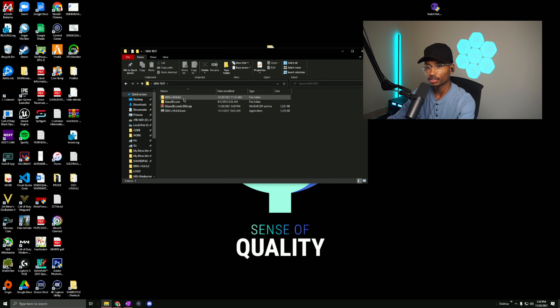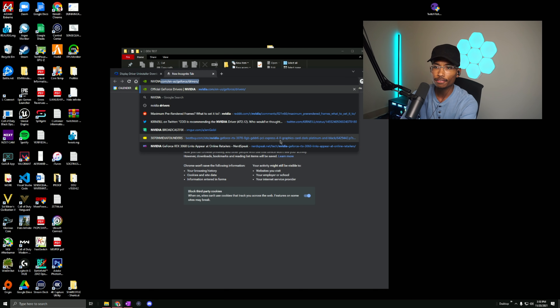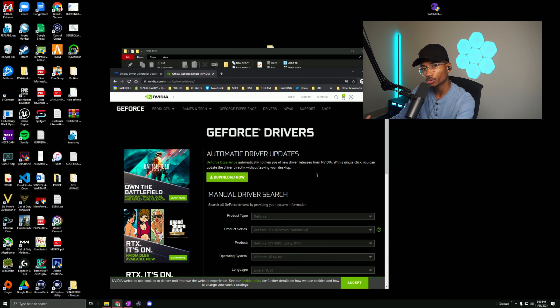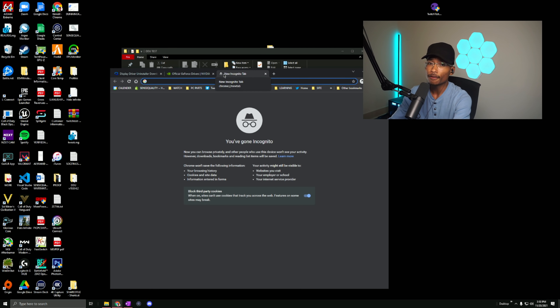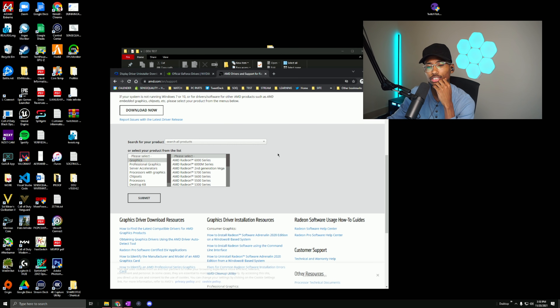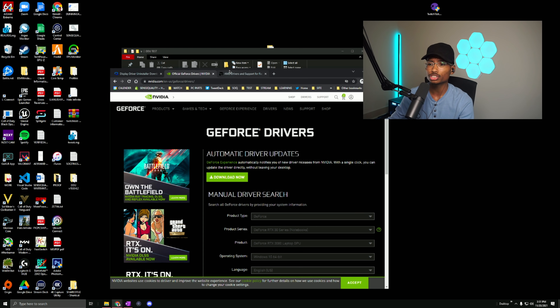Next, download your drivers. For Nvidia, I'll put the link in the description - pick your card and download the driver. For Call of Duty, I recommend driver 472.12 or 471.68 for the highest FPS. For AMD, go to AMD drivers, find your card, and select your driver. Personally, the October driver gave me the best results - I tried November but didn't get as high FPS, so stick with October.